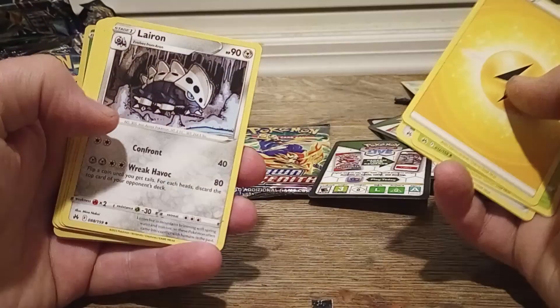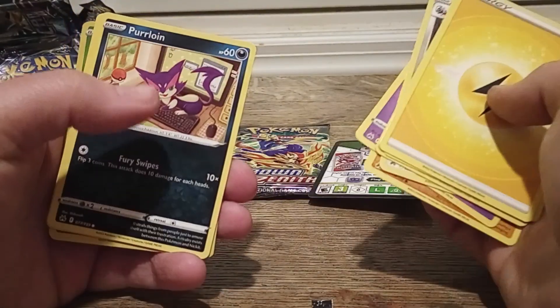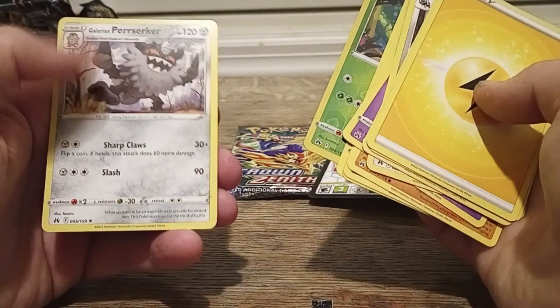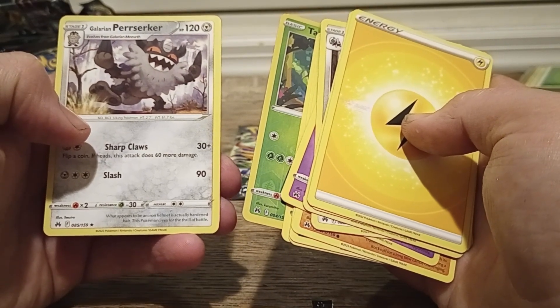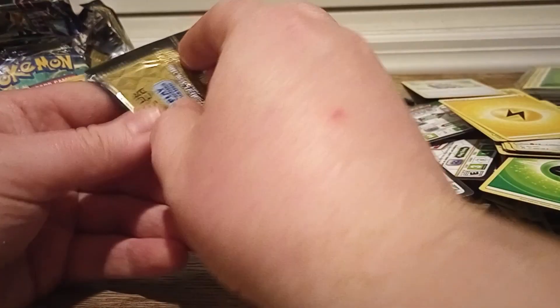Carnivine, Rescue Carrier, Fly Iron, Exeggcute, Rock Rough, Purrloin, Love Disc, Chatot, Reverse Rectangula, and a Galarian Perrserker. Perrserker. There we go. Perrserker.